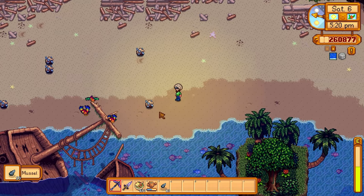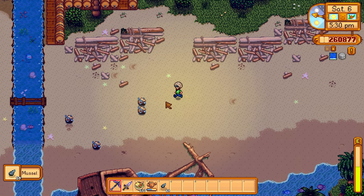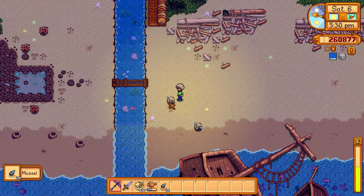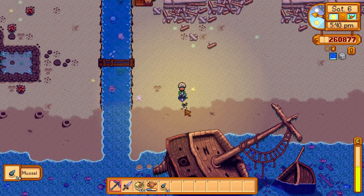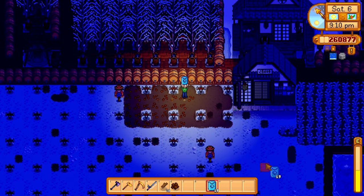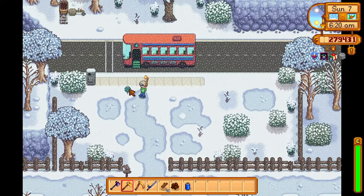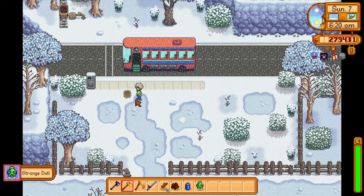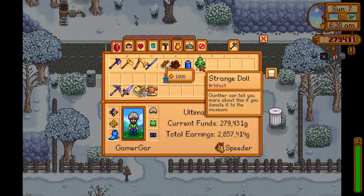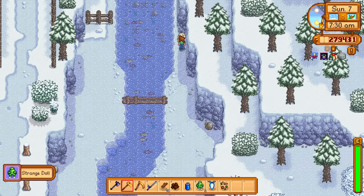I was getting copper bars today to make more kegs, and it was back to Ginger Island to get more golden walnuts. There was a chance that any of the mineral nodes would yield a golden walnut, though the chances were quite slim. The more golden walnuts I get, the more unlocks I get on Ginger Island. Back on the farm in Stardew Valley, we put down winter wild seeds — these yield winter forage items in a couple of days and we can rinse and repeat until the farm is filled. I also find a strange doll on the ground near the bus stop — quite the rare artifact.